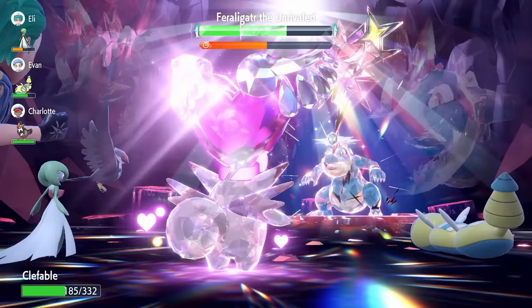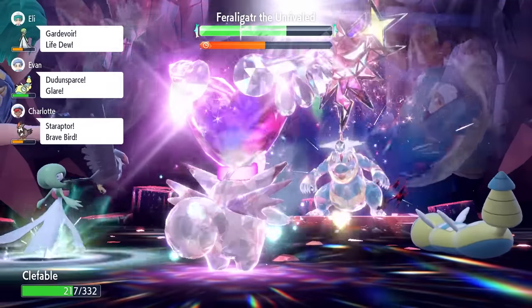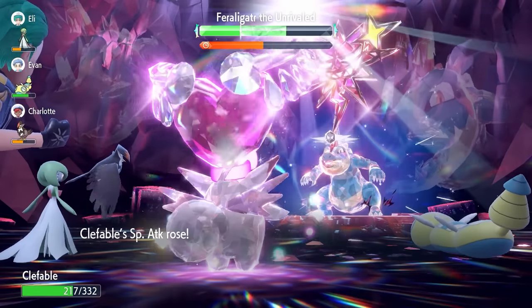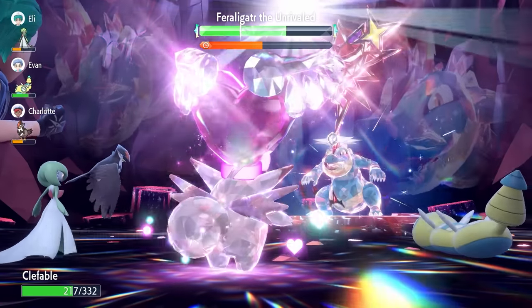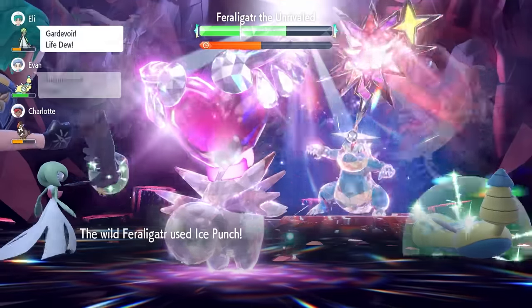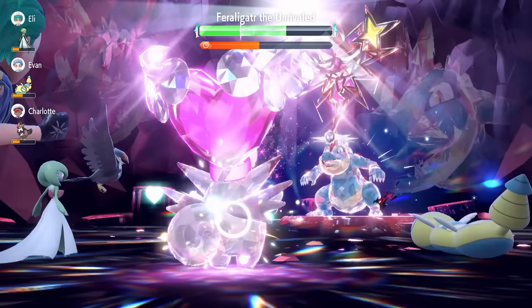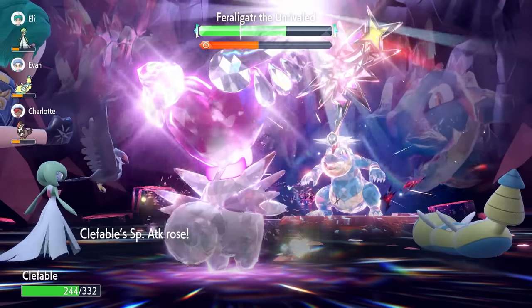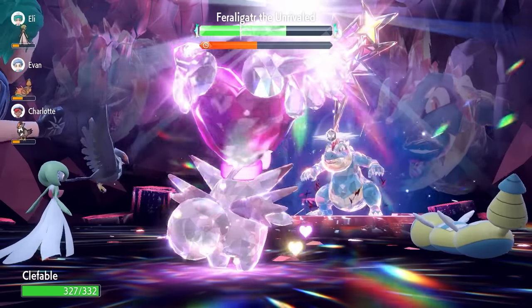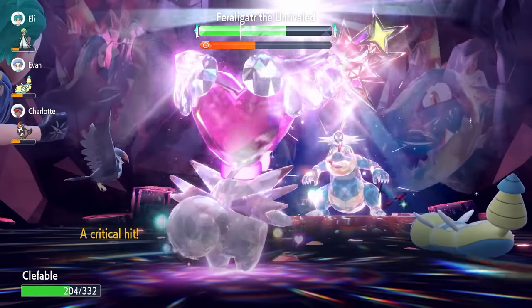Gardevoir in the raid can be a big help by healing your health, allowing you to go for Calm Mind instead of Draining Kiss. Most of the time without Gardevoir, alternate between Draining Kiss and Calm Mind. One important tip: PP Max your Draining Kisses because you're probably going to need all of them. A critical hit Ice Punch comes out, but we're still in a good position heading toward plus 6.